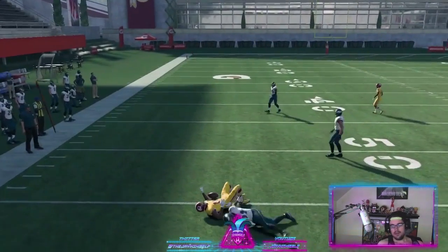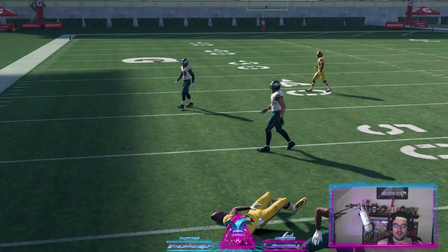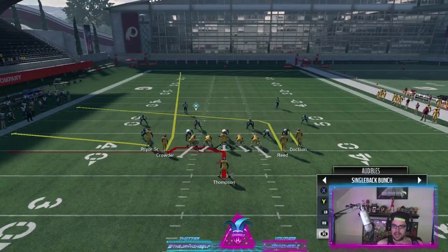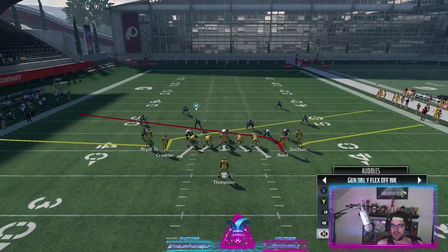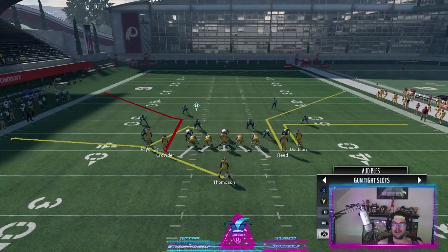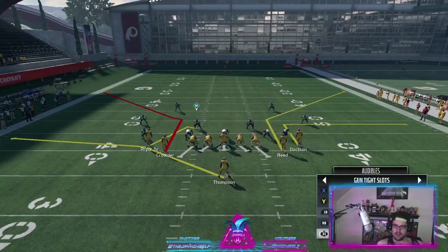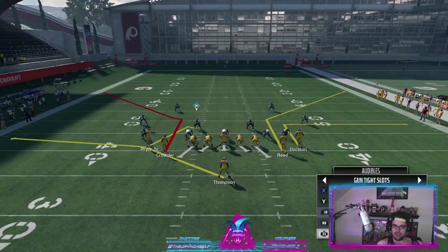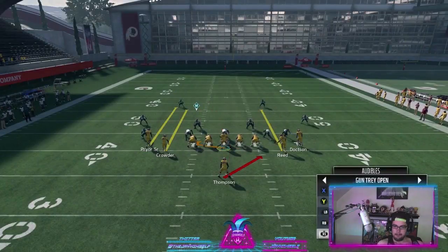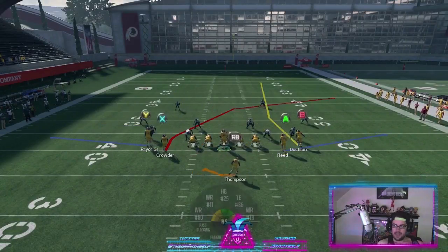Big flat and obviously can run it to both sides. What we like about the New York Jets playbook is we are able to audible to other formations very quickly. One of our first favorites is gun tight slots and the two plays we have in the stock audibles that we like to run are PA scene and bench switch/bench swap. We run it to the other way and then PA scene.